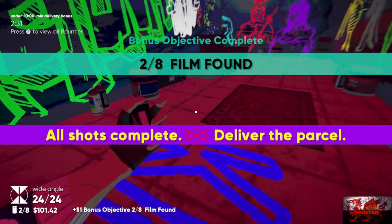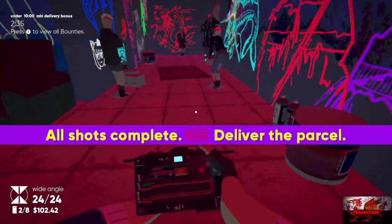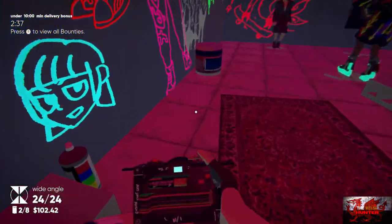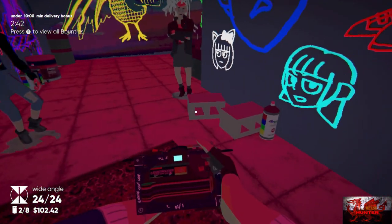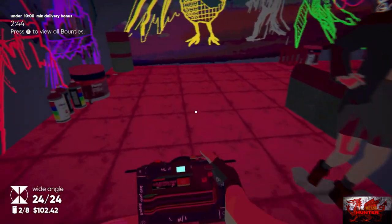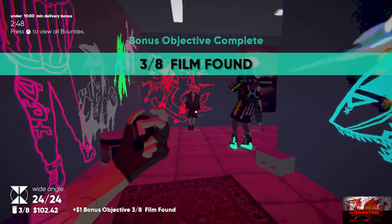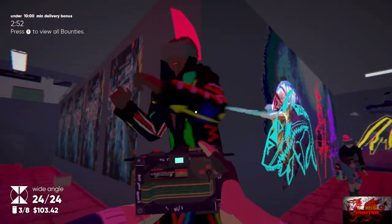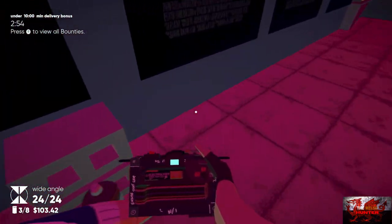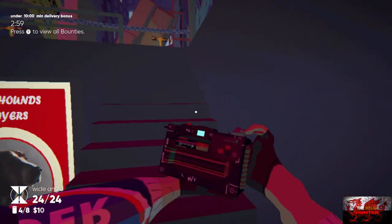Grab the next film by the spray paint. The third film is by those next — turn back around; it's right by the bucket of paint and spray cans. The next film is by this spray can with these two cinder blocks — make sure to pick up film number four out of eight. As soon as we get up here, get number five on the top right there and number six on the bench.